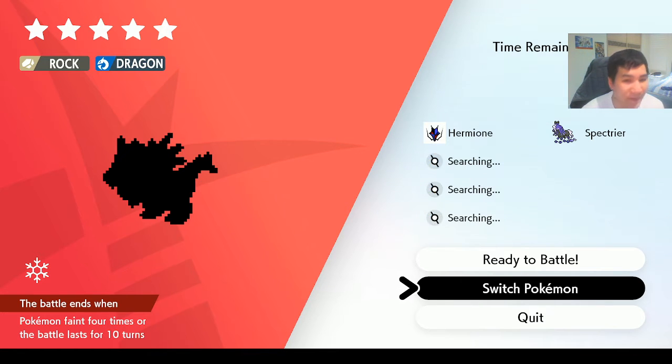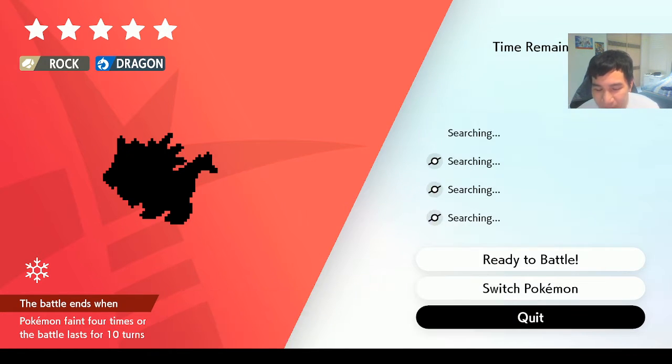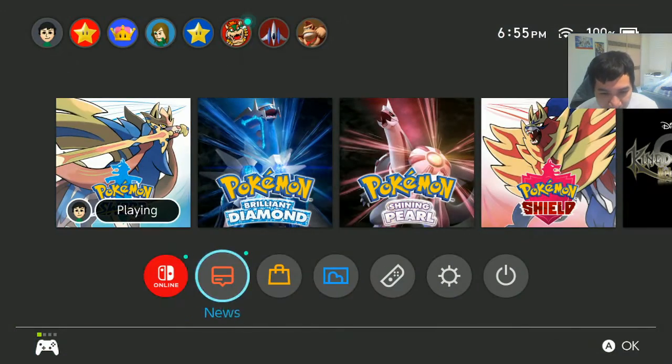It looks like I finally got a different one — oh wait, that's a 5-star Tyrantrum! Each time you come across this 5-star Tyrantrum, you won't actually save your game first. I want to reset my date back.